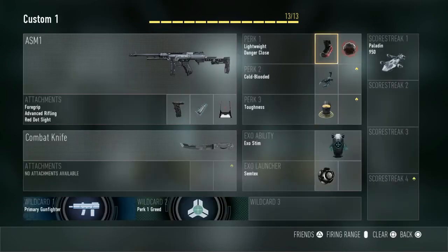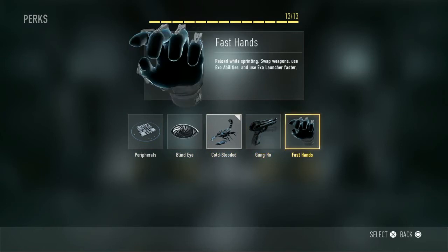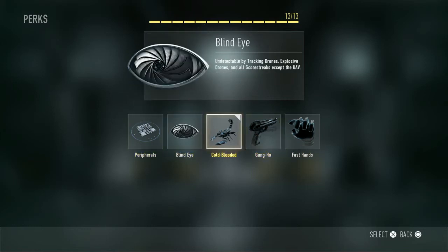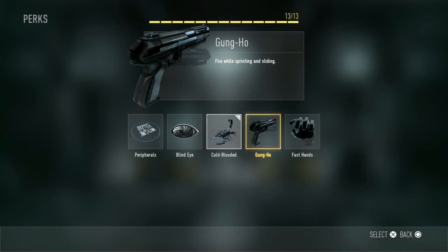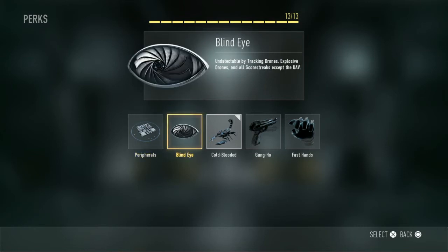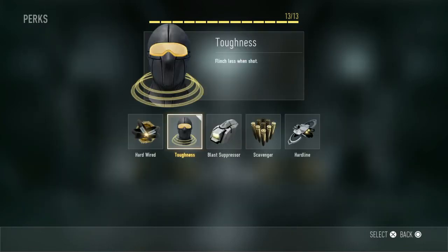For Perk 2s we have Blind Eye, Cold-Blooded, Gung-Ho, Fast Hands and Peripherals. I would recommend Gung-Ho because you'll win gunfights more often. Peripherals is really good as well because you get the increased minimap range you had by default in COD Ghosts, meaning you'll spot people a lot easier. Blind Eye is decent but not really recommended, and Cold-Blooded is situational since not many people are using Thermal or Target Enhancer at the moment.